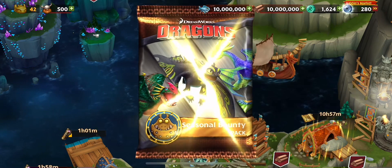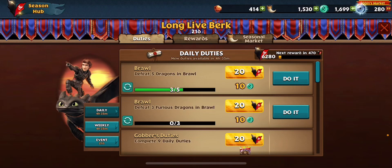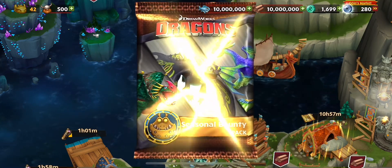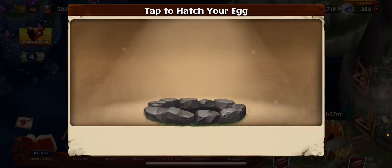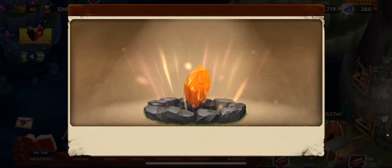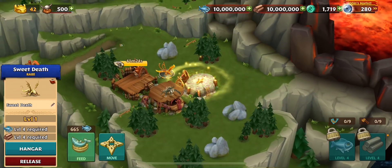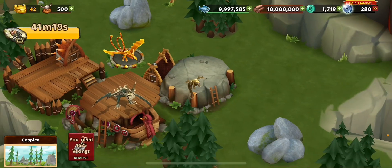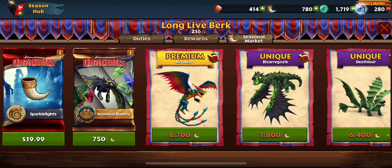Let's see if we can get anything good. We got some runes in our first one, which I'll take. Now we can get two more. I really hope we can get something. Sweet Death — and I will take it. It's new. I think it's a rare dragon and it's new so I'll take it.